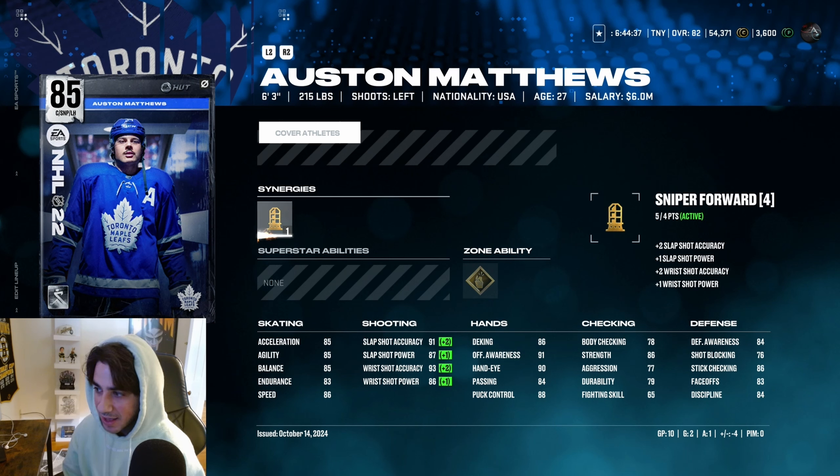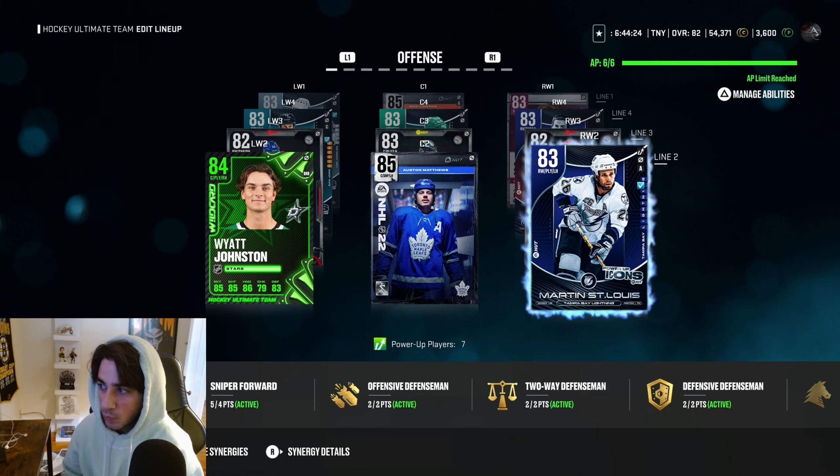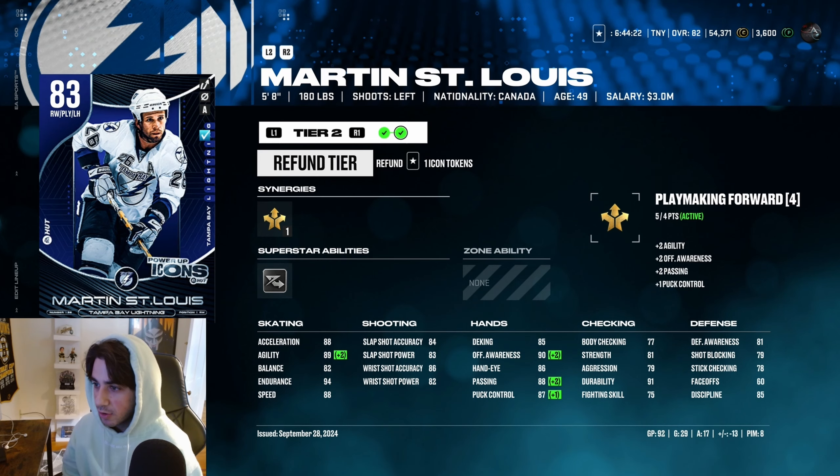Pretty good hands here: 90 hand eye, 91 offensive awareness, 88 puck control. Big body with 85 balance — you'd like to see that a little higher, but he is a pretty big player. I have him between Wyatt Johnston and Martin St. Louis. Martin St. Louis has the most goals on my team — very good card, he's been cooking for me. 88 speed and acceleration.